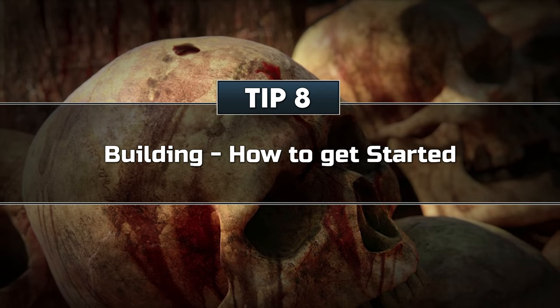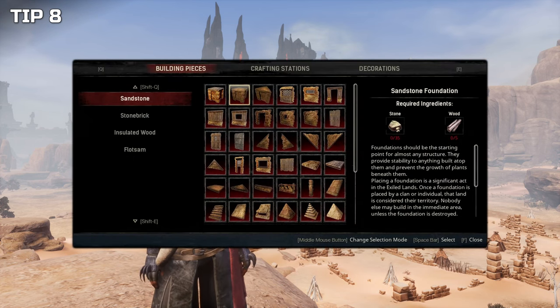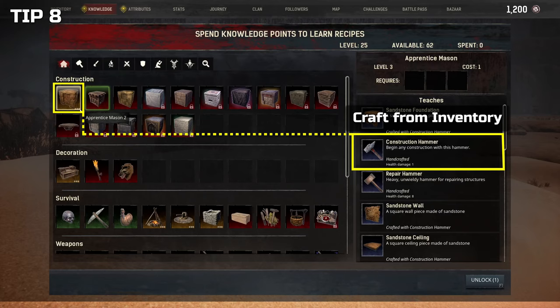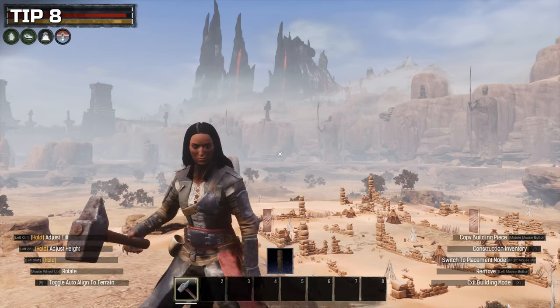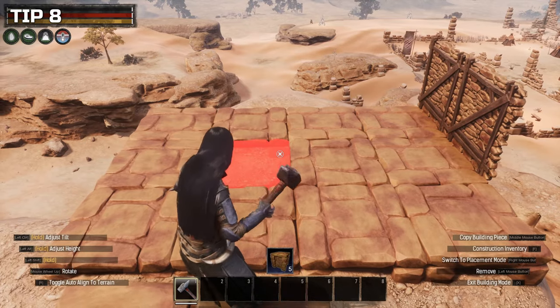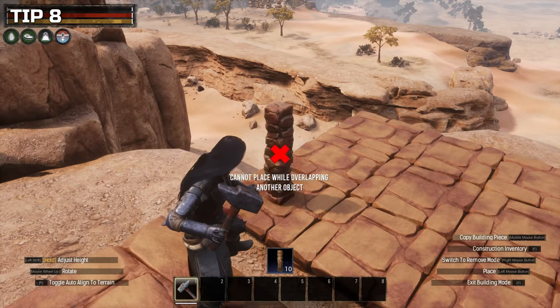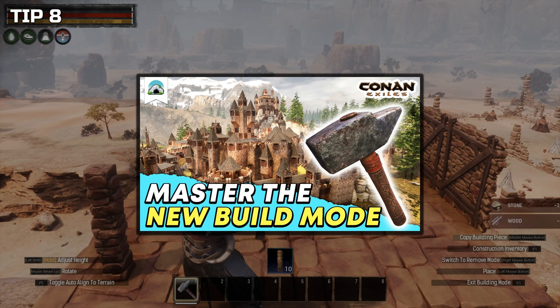Tip 8: Building — how to get started. A few tips to get started with building in Conan Exiles, one of the core features of the game. In order to build any type of structure, you need a construction hammer. You can learn how to craft one by unlocking the initial building skill for Apprentice Mason. Once the hammer is equipped, you can access the construction menu and select your unlocked building pieces. Since the build system has been revamped in its entirety, this might not be as obvious as one might think, especially for returning players who still remember the old way of building without the hammer. You can learn more about the construction hammer and building modes in our build system guide.